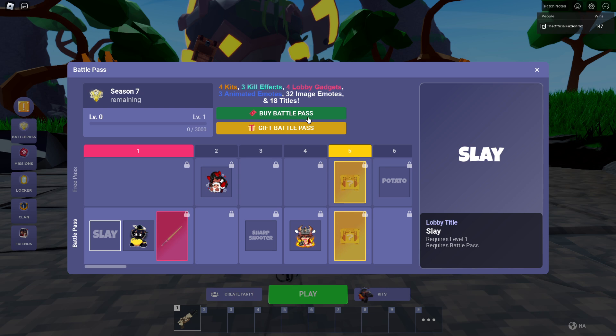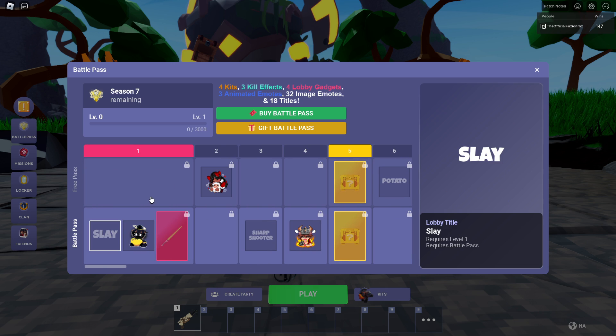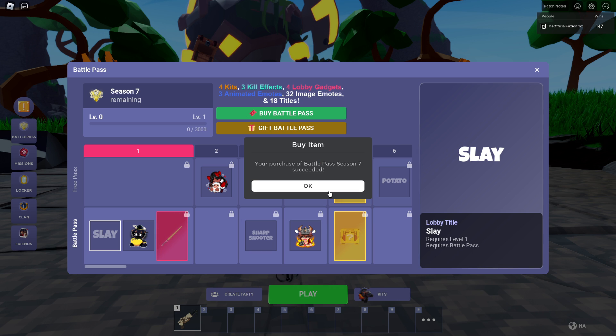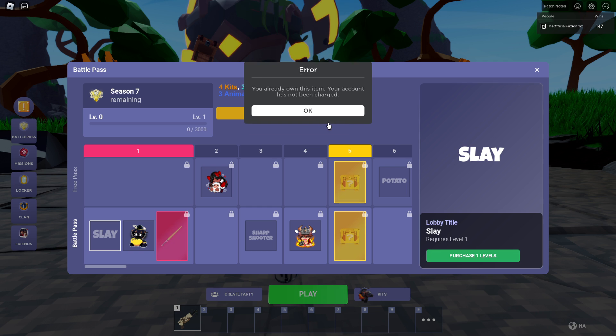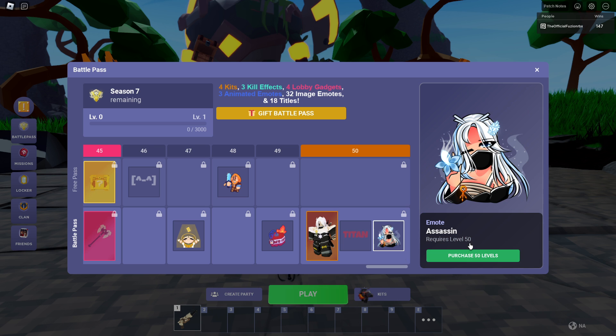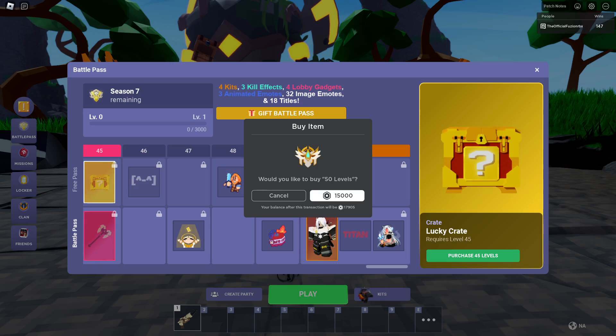Let's get into the battle pass. I guess I have to buy the entire thing — so here we go, 800 Robux for the battle pass itself. Let's go buy that. Oh wait, I also have to go over here and buy up to tier 50, which is a purchase of 50 levels — 15,000 Robux.